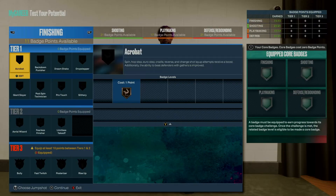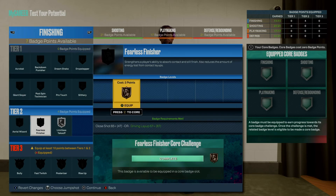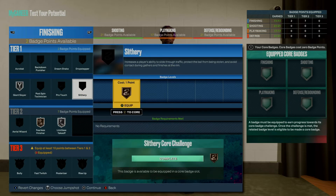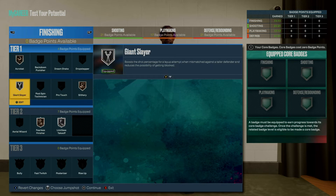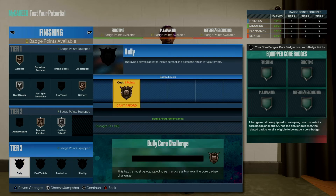Getting into the badges, starting with finishing: max out limitless takeoff, max fearless finisher at bronze, silver on giant slayer for good layup animations, slithery finisher also helps with animations, and acrobat increases your chance of making layups in the paint. After completing a MyCareer quest you get a plus-four badge attribute — put it on finishing. Core posterizer to get your five points back, then you can add bully as well.